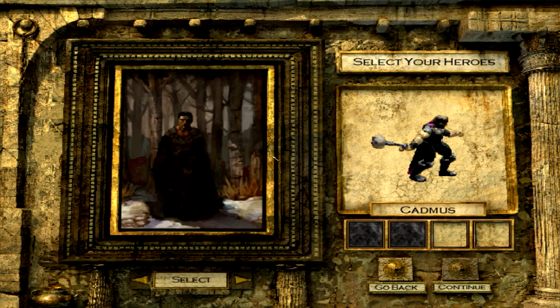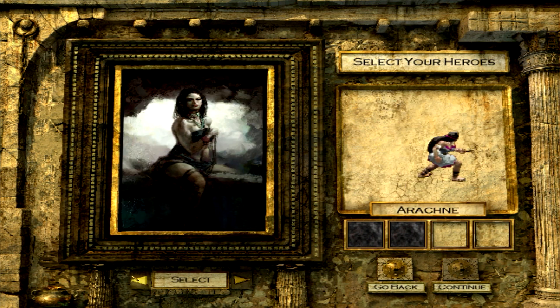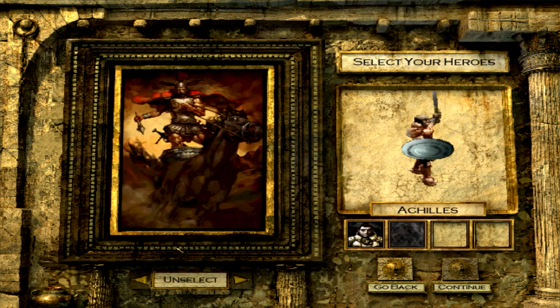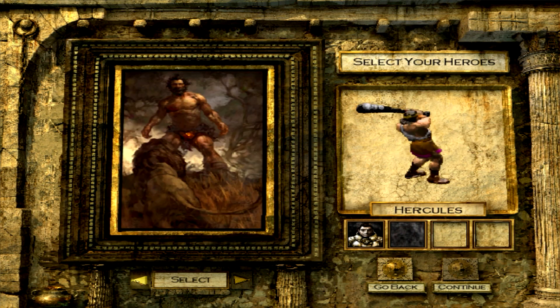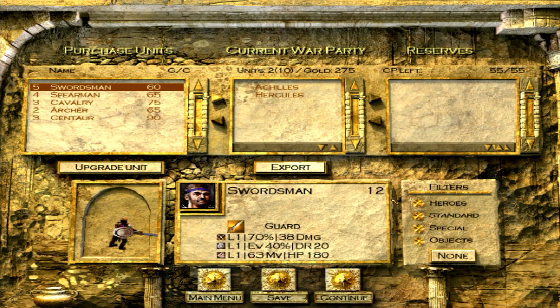So we'll go for a campaign and how it works is that you pick two characters. I'm going to go for Achilles because he's on the front cover of the game and my thumbnail. Oh, Perseus looks cool. I'm going to go for Hercules because he's a classic, but we get two more to unlock later, so we'll just stick with that for right now.